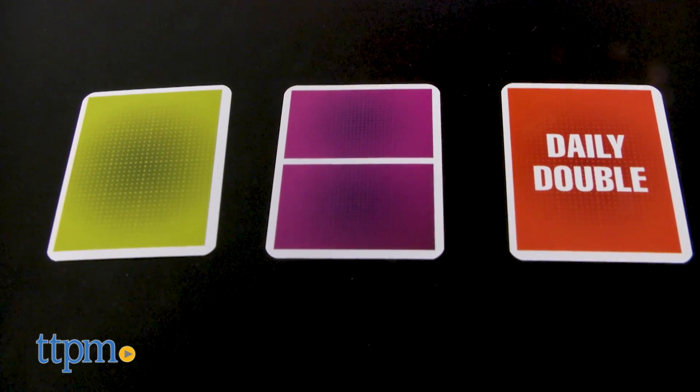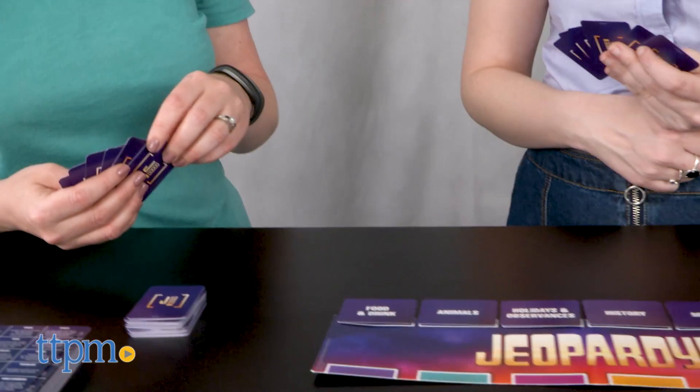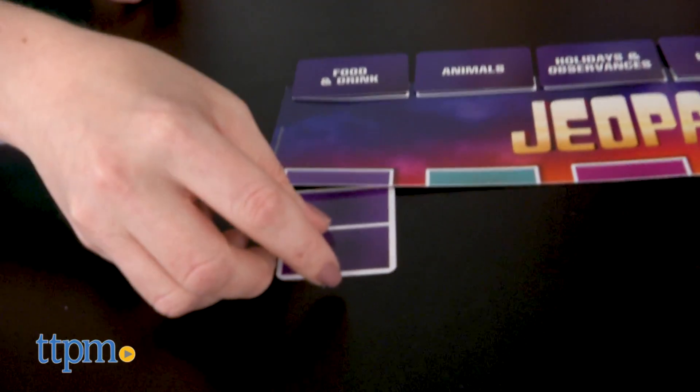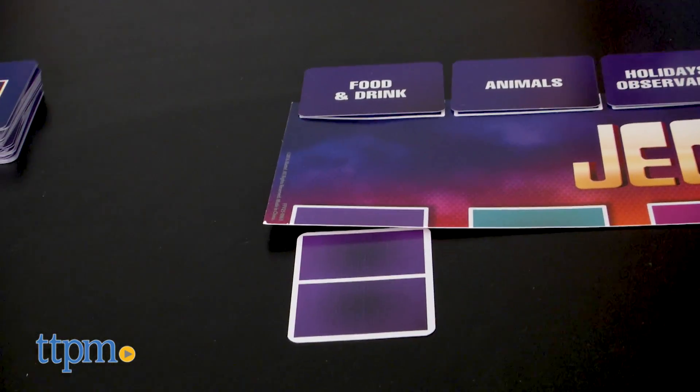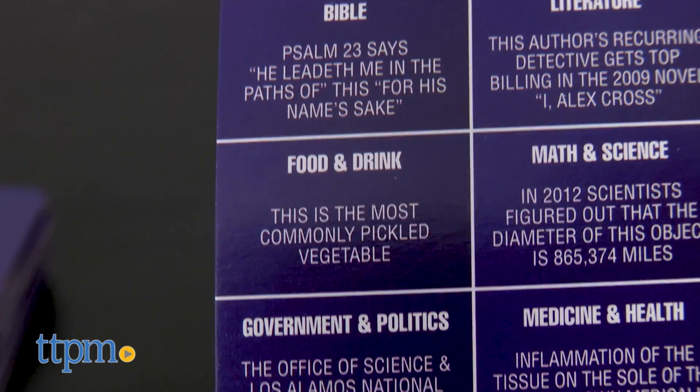To set up, fold out the playmat and after shuffling all the cards up, place six categories on the top of the playmat. Then deal six game cards to each player. Note, you'll only use five per round, but having that extra card gives you a bit more flexibility if you're stronger in one category than another.